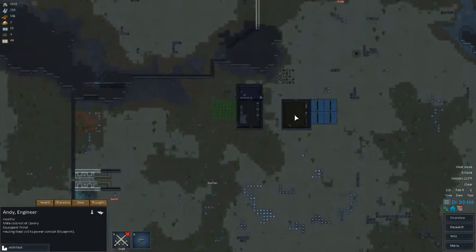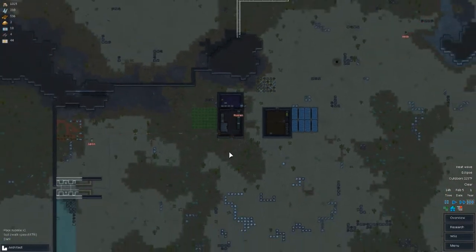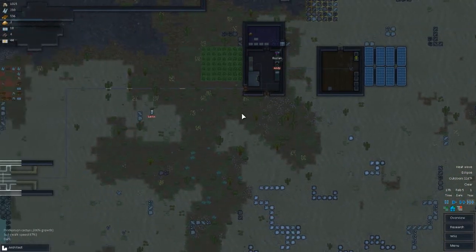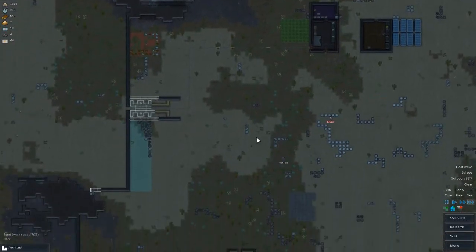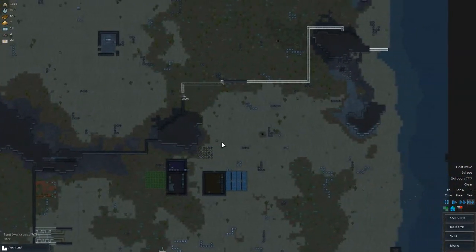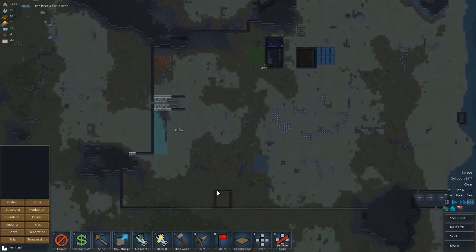Where is Andy? Mr. Dwyer — prioritize working on those conduits. Seriously go finish that. This heat wave needs to go by. I don't know if we're going to make it — we really need to get this done. Need that heat wave gone. At least that's built now. The big issue is the heat wave — which needs to go away. Heat wave is over! Yes, thank god. Heat waves suck.